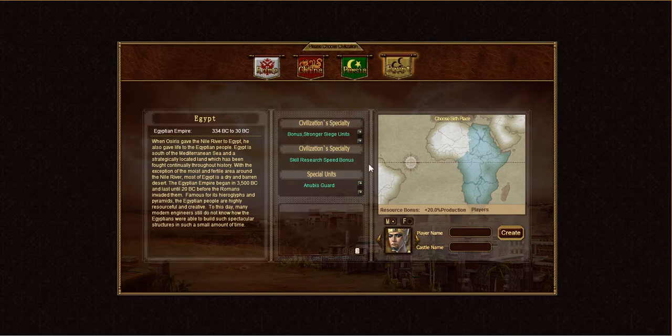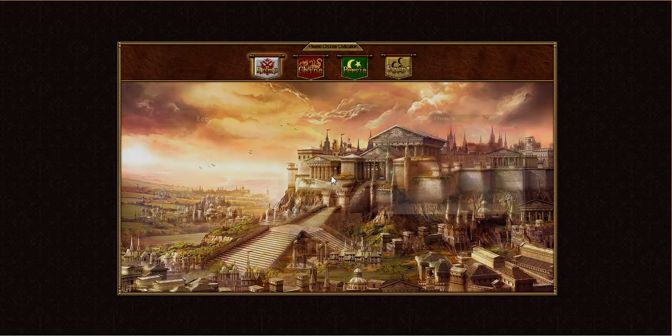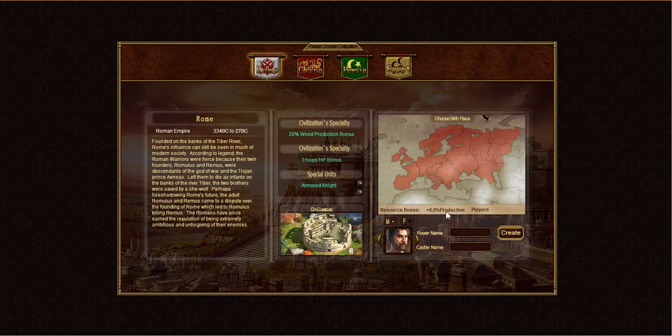To the right you can see a map of the Civ, and there are two important things here. The first one is the resource bonus. This is something we give to the Civs that have lower populations, and it gives them a resource bonus to really help them out. The civilizations with the lesser populations always get a resource production bonus. For example, if you look at Rome, which on this server has the most population, they have a 0% resource production bonus.